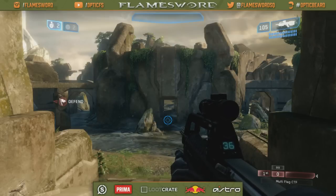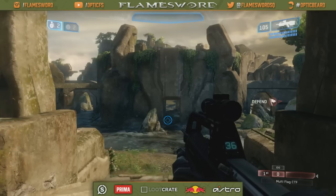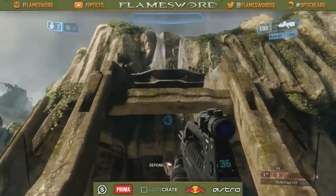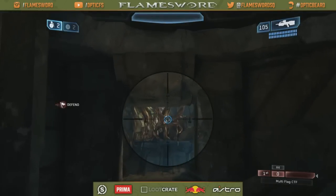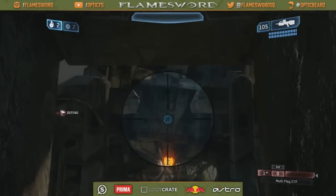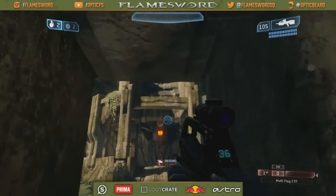Starting on Shrine, you're all going to notice that the color on both sides are pretty much similar — there's just a few differences. To distinguish red from blue base, red is going to have the waterfall and blue base is going to have no waterfall. You can see there's nothing above it, just a bunch of broken rocks. So we're going to do the callouts on red base.